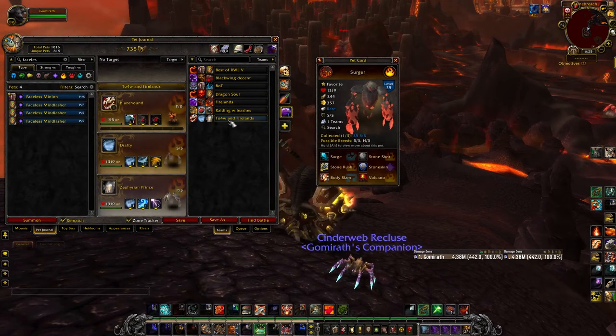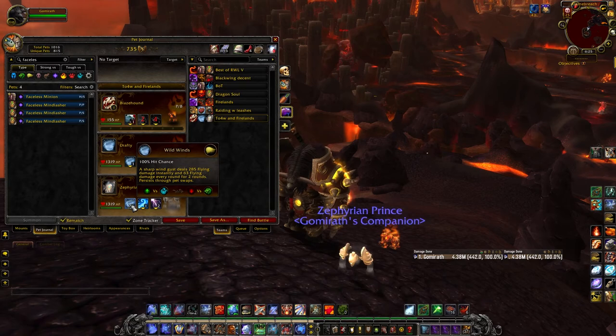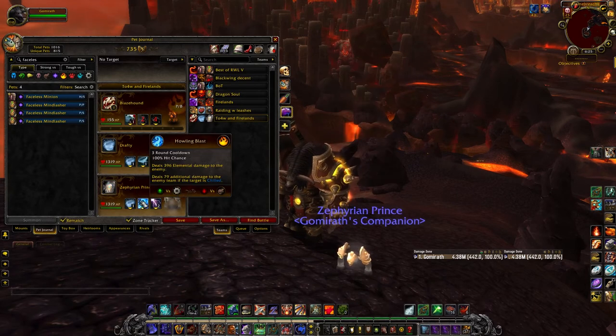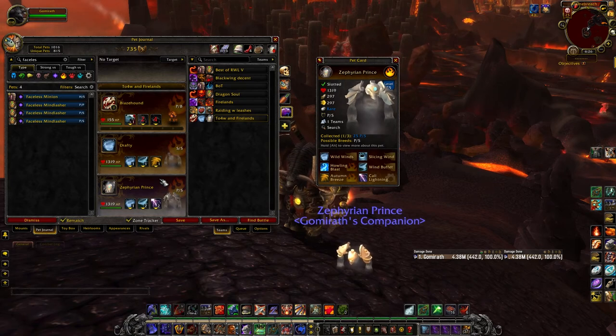The last pet I want to talk about comes from Throne of the Four Winds — I mentioned him earlier. He's got Call Lightning and also a DOT, but his DOT only lasts for two rounds and it's a front-line DOT, meaning if the pet switches to the back line, this DOT is still active on the front line, not the back line. He's decent — not anything amazing. But he does have a switch, fairly high attack, and fairly high speed, especially for a Power/Speed breed. He's got high voltage but low health. And I think he's a pretty low drop chance, because running the raid eight different times it only dropped once, so it may take you a while to get it.